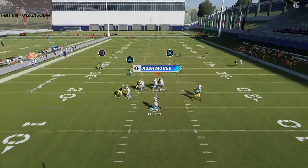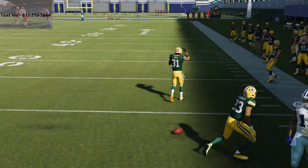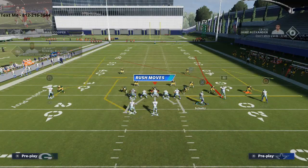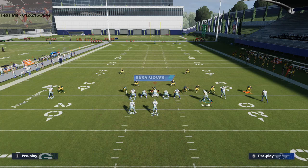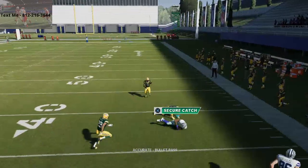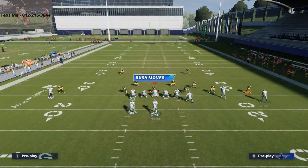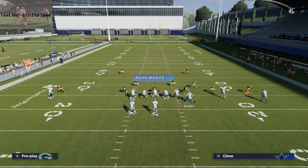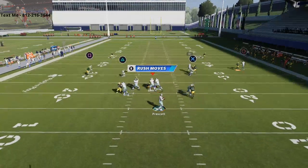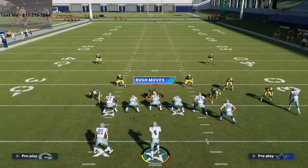The other thing you get with this play is the route to Michael Gallup - his stock route is unbumpable. When he cuts to the back side, he's going to have a pretty good opportunity to beat man-to-man, especially against press coverage. Michael Gallup is a very consistent read because he won't get pressed; you get the ball outside with a nice rocket catch animation. You also have the tight end zig - motion him in and put him on that zig; watch it work against man-to-man because he doesn't get pressed.